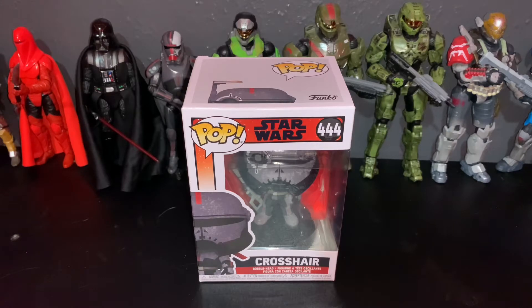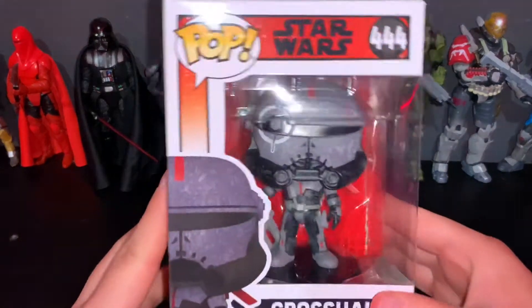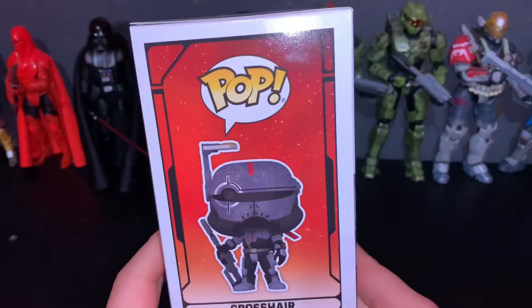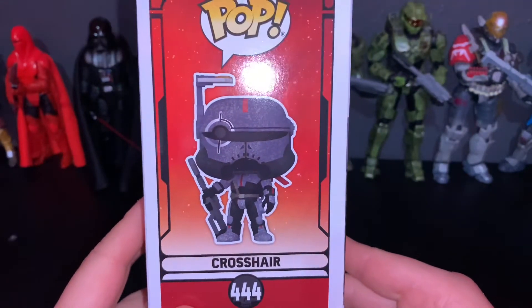Here we have the front of the box — it says 'Pop Star Wars number 444' and it says 'Crosshair' right there. Just want to take a close look at the box. The front shows the pop figure right there.